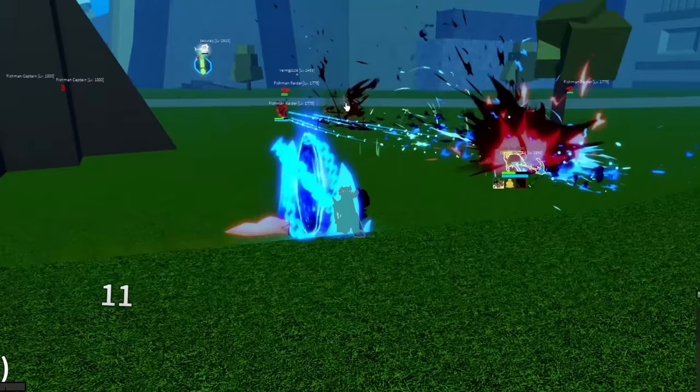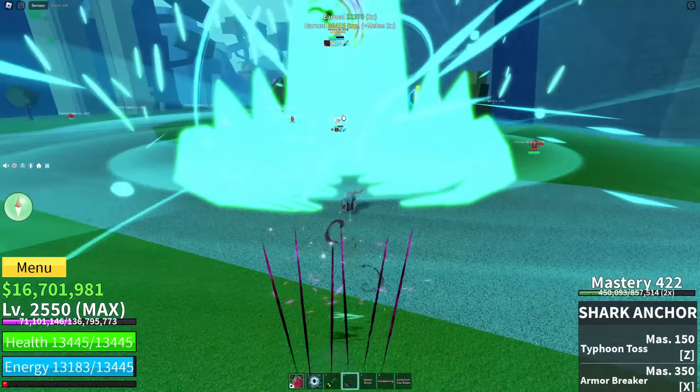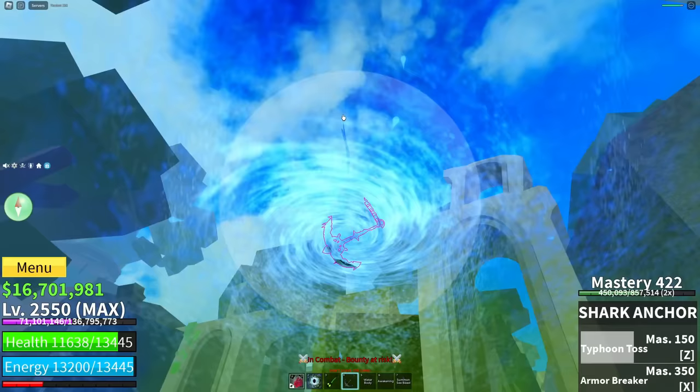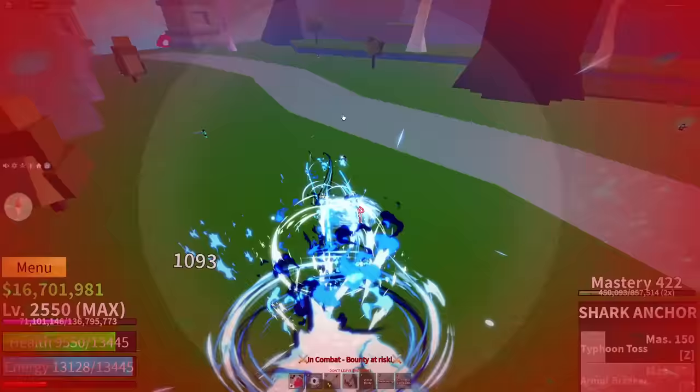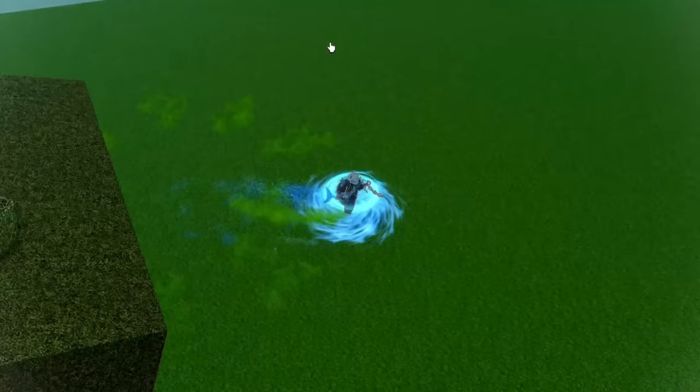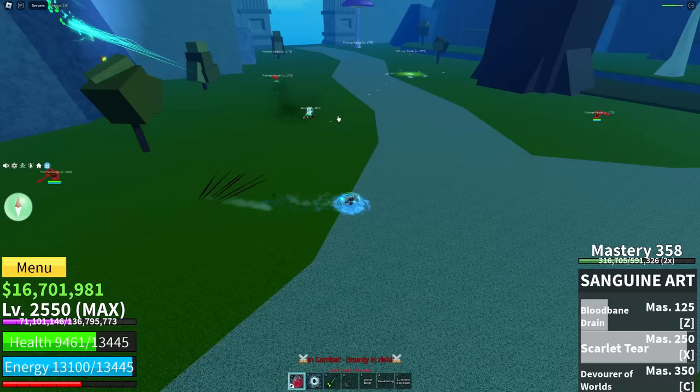He's got the new fighting style too — this is going to be perfect. Let's go ahead and try comboing him. Wait, I hit an NPC instead. I've got to go ahead and try destroying them real quick — where did they go? I can't even see them. One of them awakened. Looks like I'm going to be fighting an awakened user. This is not going to be good.